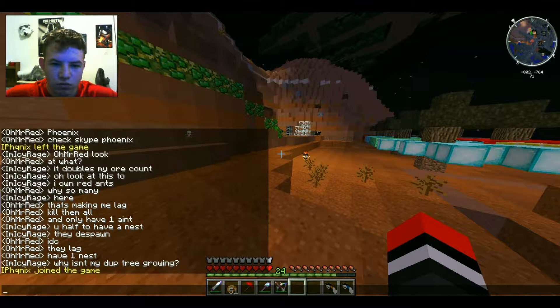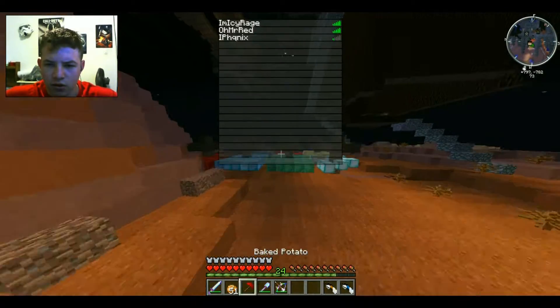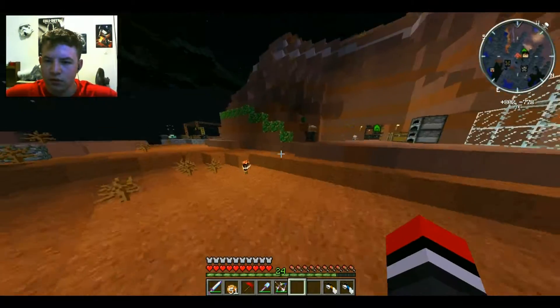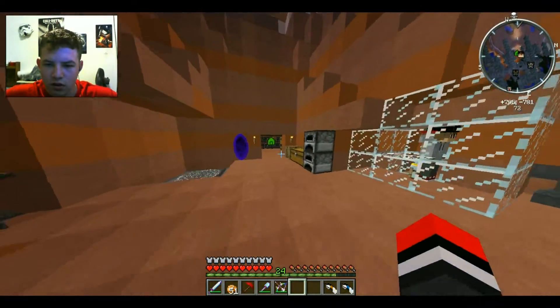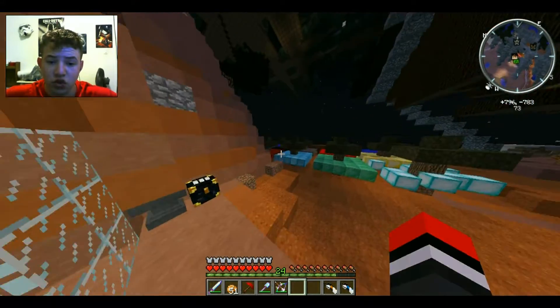Inventory Bats, Iron Chests, Mr. Crayfish — okay. The version will be 1.10.2, by the way. But we better change our mini-map. There we go. I'm hoping this mini-map is version 1.10.2 because I really enjoy it.